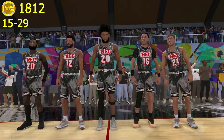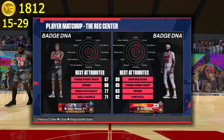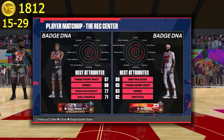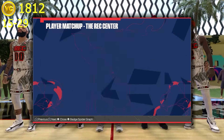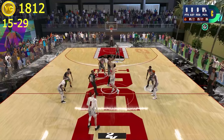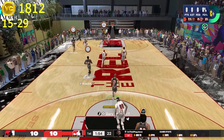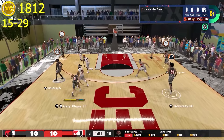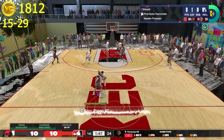Game number 45, I am point guard once again, which is phenomenal. I'm playing a three-level threat who shoots 47% from the field. He has 89 driving dunk, 85 three, 83 speed, and 82 vertical. For the tip-off, we lose it. A little under two minutes left in the first, bringing the ball up the court and not really seeing too much. However, our power forward makes a great V-cut and I hit him at the top of the wing.